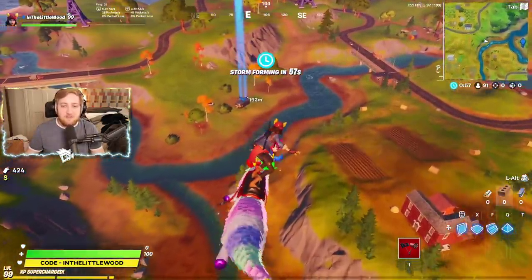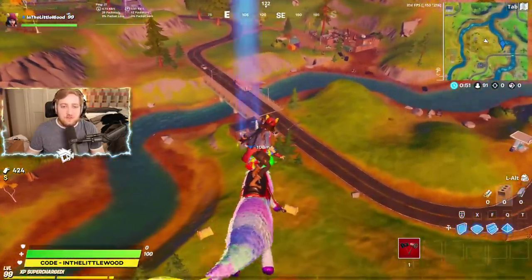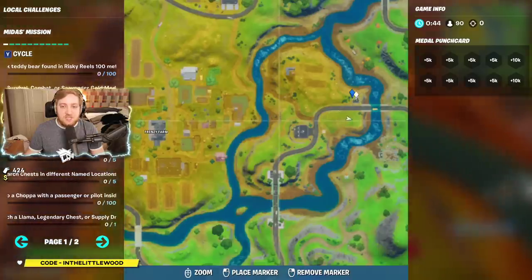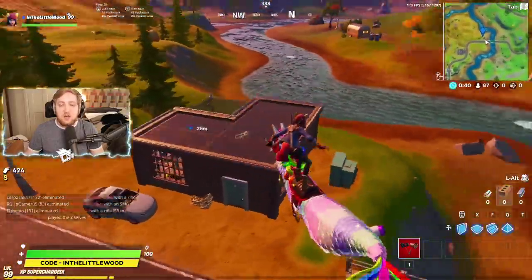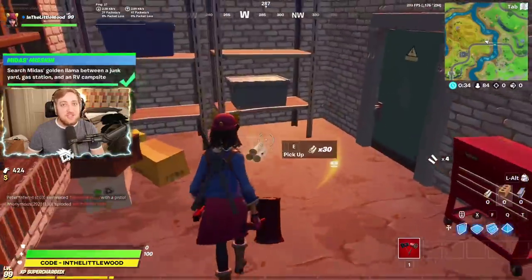So that's your RV campsite right about there, you've got your junkyard right about there, and you have got the gas station right about there. It's going to be this building just beneath us, which on the map — looking over here — you're looking in the lower part of G3 at Easter Frenzy Farm. When you get to this bridge, you're looking inside of this building, and I'm sure there are going to be a ton of people coming here. But just in case — inside you go — and there's the golden llama. Give it a search and everything's done.